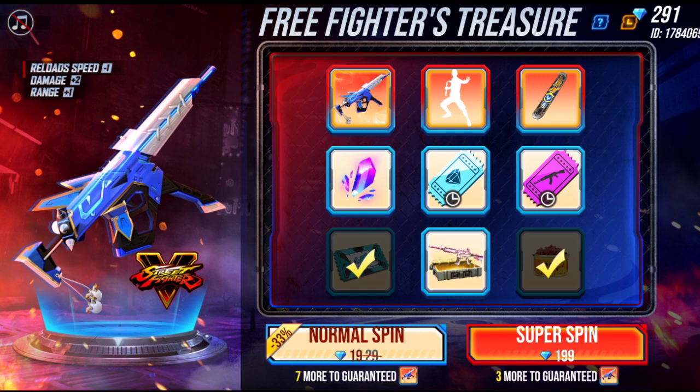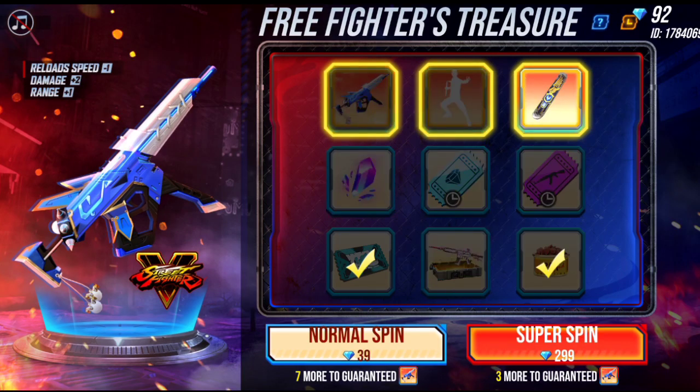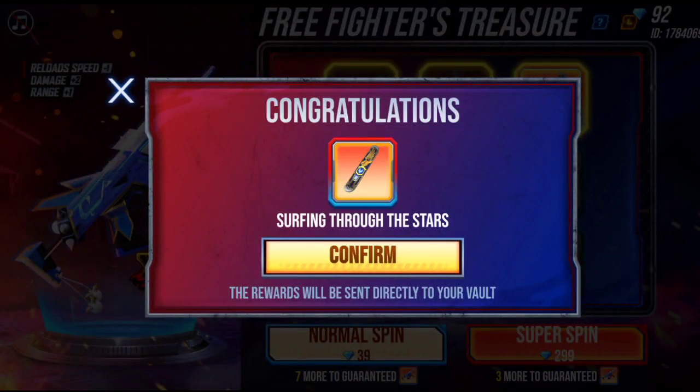The amount of diamonds increases and we will show you how to use the Super Spin. We confirm we will give you the 3 prizes — you can see the 3 prizes at the top and you can get something out of it.